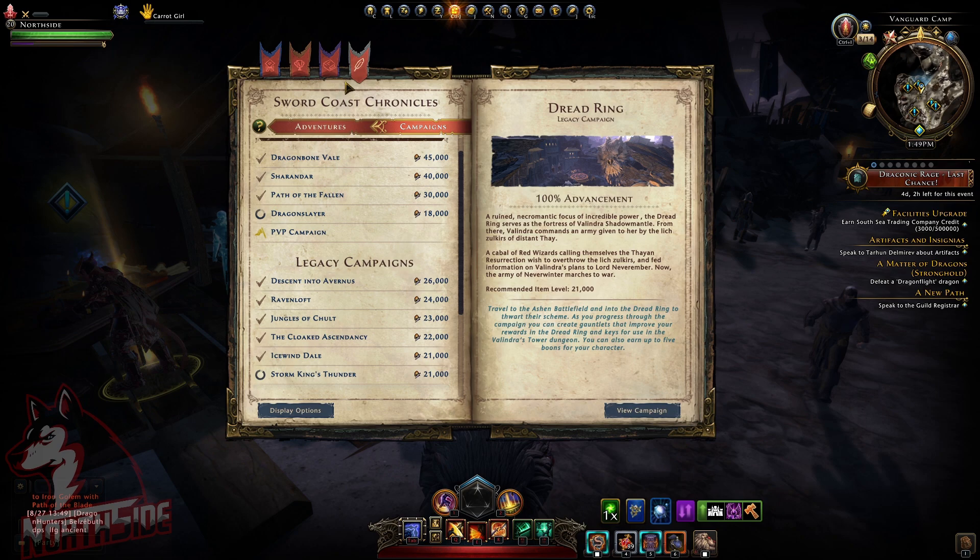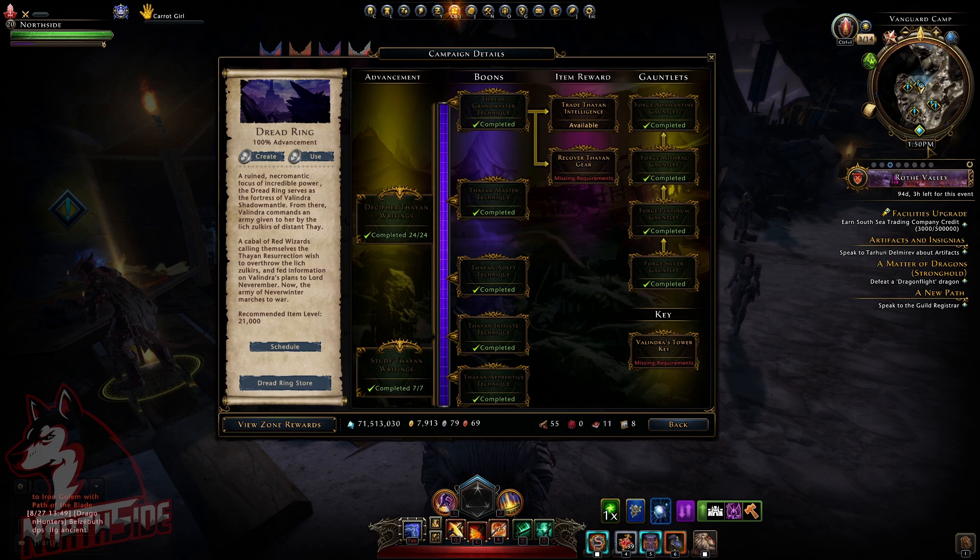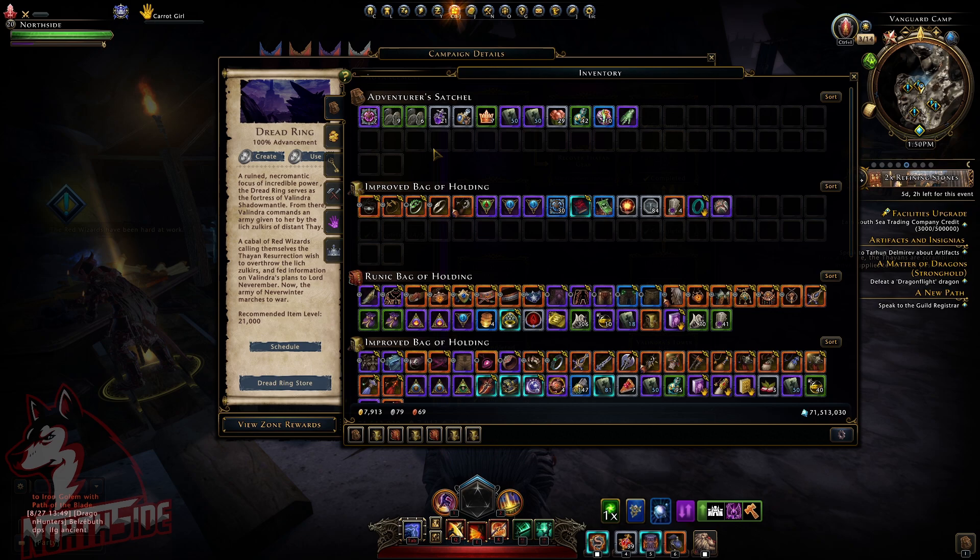If you look at the campaign Dreadring itself, keep in mind that now is 1:50 p.m. my time. At 6 p.m., the actual enchanting stones which we are after — these rank fives — will start dropping. So don't start and waste your keys until it's 6 p.m.